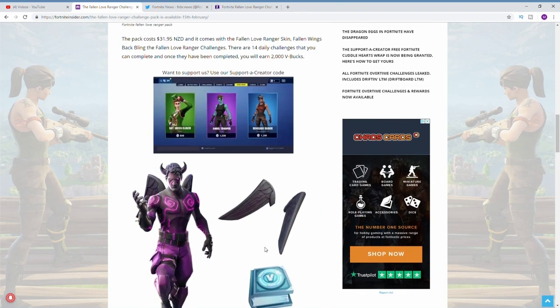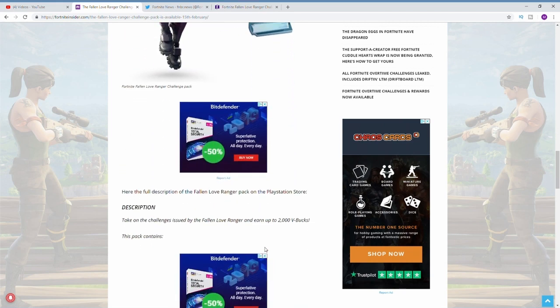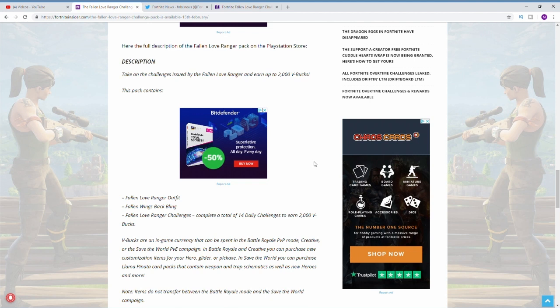The pack costs 31.95 New Zealand dollars and it comes with the Fallen Love Ranger skin, the Fallen Wings back bling, and the Fallen Love Ranger challenges. There are 14 daily challenges that you can complete, and once you've completed them you will earn 2000 V-bucks. Scrolling down, you can see the full description of what's in the pack.